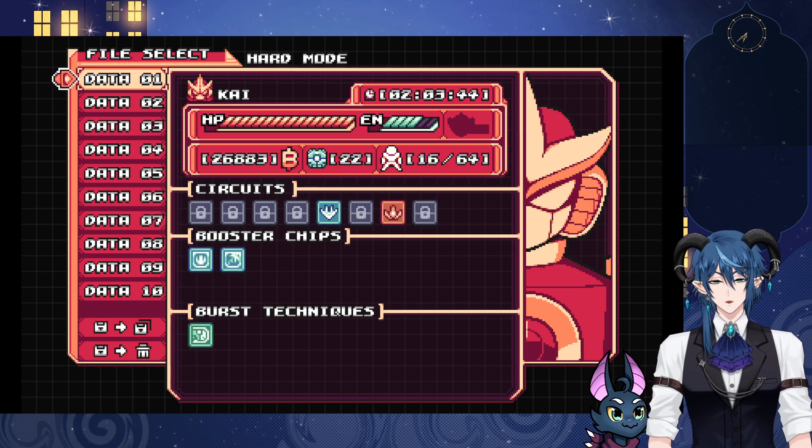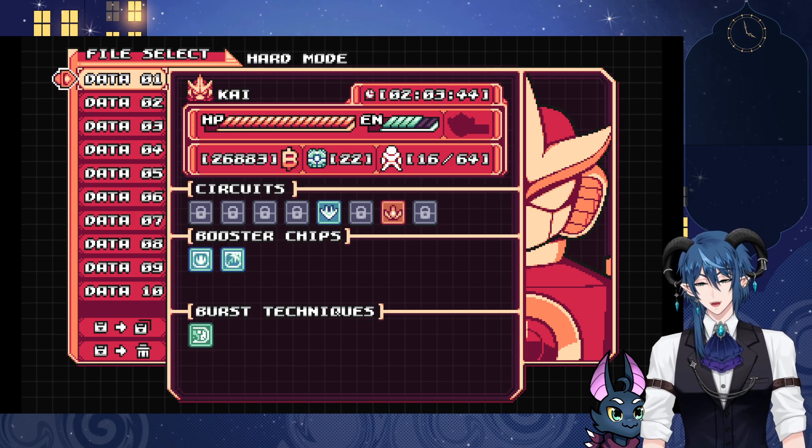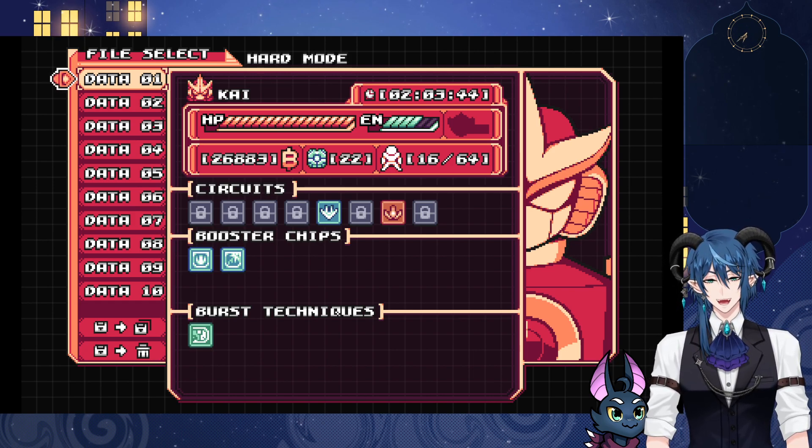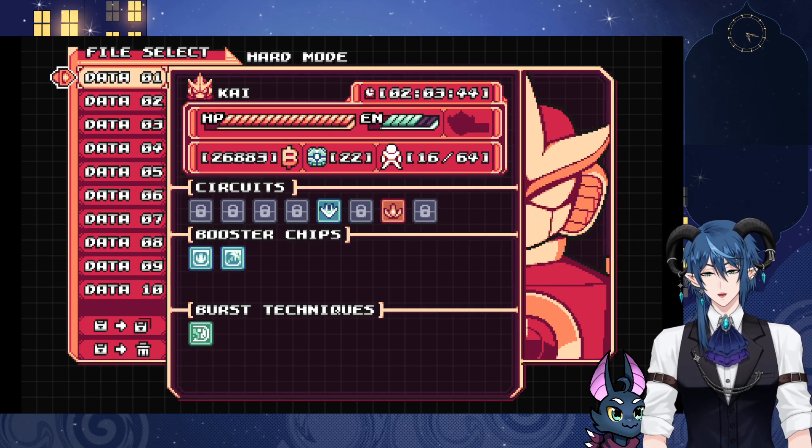Here we are back again with more Gravity Circuit. Hey everybody, playing again blind on hard mode. All I did really was go back and replay those stages where I missed grabbing some people. We managed to secure all of them and rescue them.